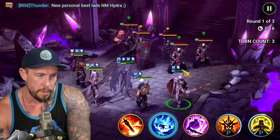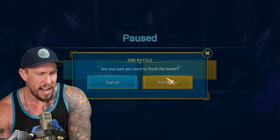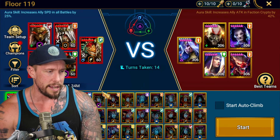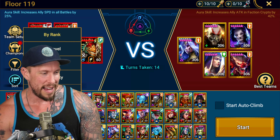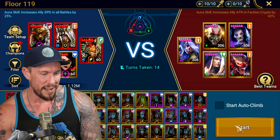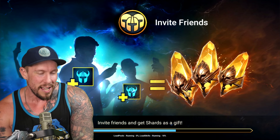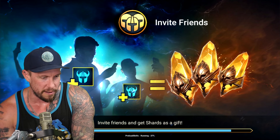Let's test out Siegfried's A2 ability first. Actually, my bad — I screwed up the run. I didn't have Venus in there at all. Alaz, you're out. Venus, you're in. I must have not completed the team setup before the video. We're good now. I want to test out Siegfried first — we'll just go in the order of their speeds.